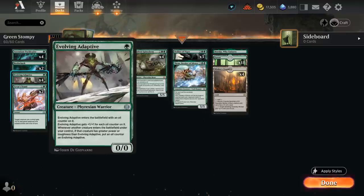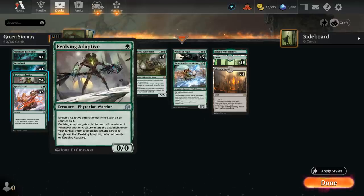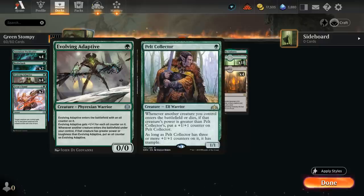Starting at 1 mana with a full set of Evolving Adaptive — a 1-mana 0/0 that enters with an oil counter on it and gets +1/+1 for each one of those counters. Whenever a creature with greater power or toughness enters the battlefield under our control, the Adaptive picks up another counter. Much like a Pelt Collector, it will keep growing over time and makes for a perfect 1-drop in this deck.